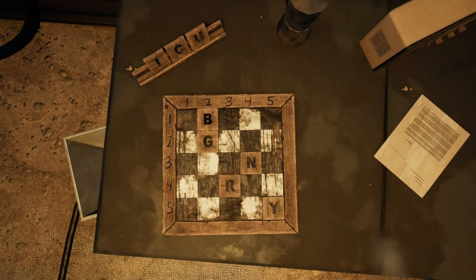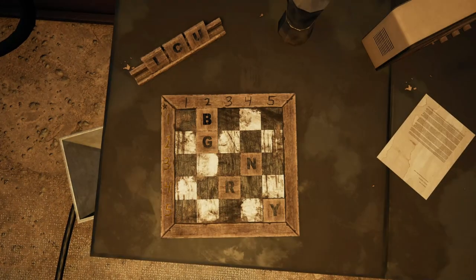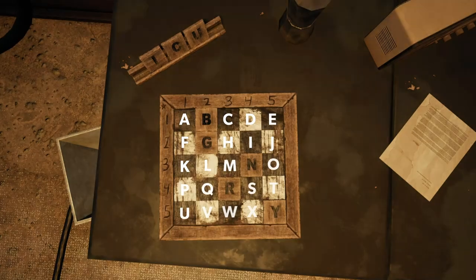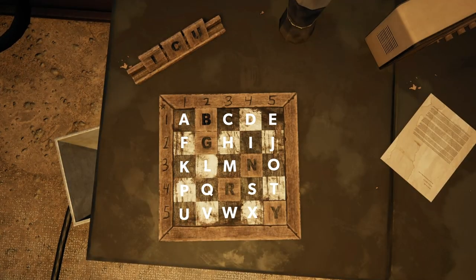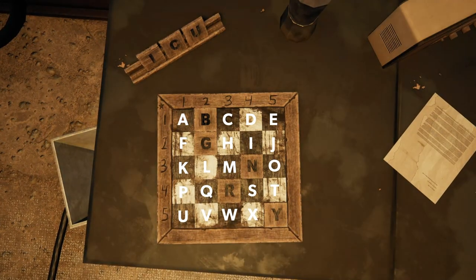You'll see that there is a 1-5 on the top and a 1-5 on the left hand side of this grid. Now this grid is 25 slots, and you'll notice if you read left to right, top to bottom, you can fit the letters A through Y. These will correlate to the numbered grid on the left and the top.